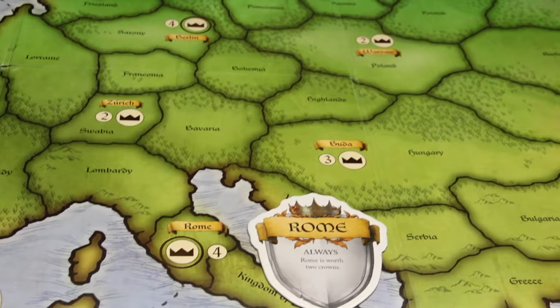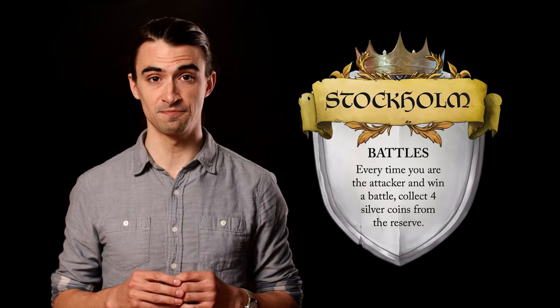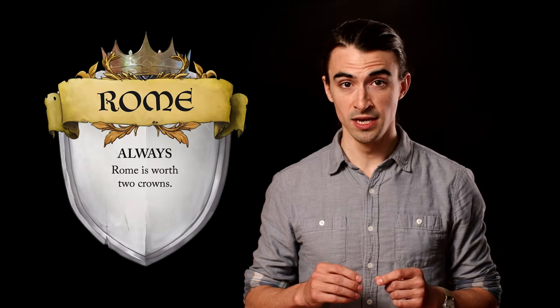Only these gold crowned cities each grant a bonus tile during play. That tile has special attributes. For example, if you own Stockholm's tile, it'll bring fortunes to your kingdom — every time you are the attacker and win a battle, you collect four silver coins from the reserve. Whereas the occupier of Rome is granted two crowns toward victory instead of one, propelling them toward the forefront of the race to win the game.